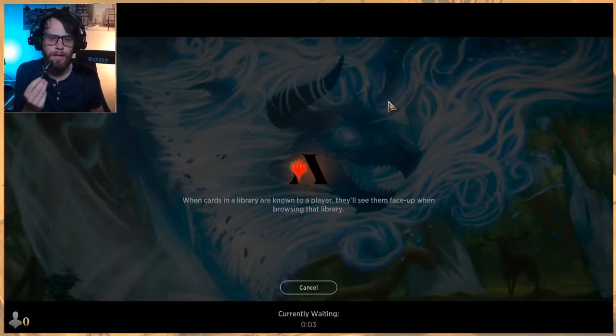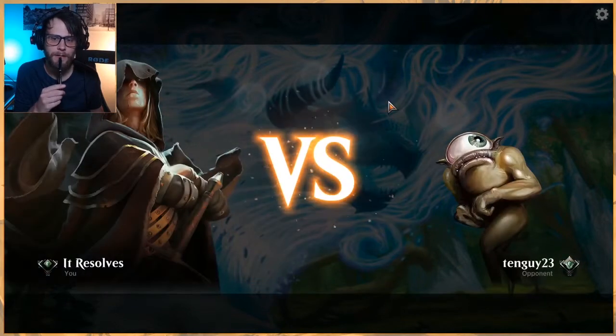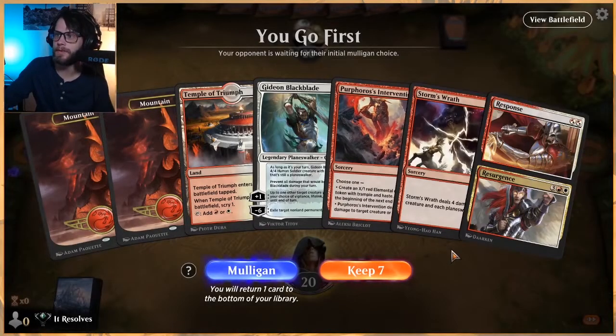The idea of this deck is we have the Capricorn out — the 1/3 that whenever it's dealt non-combat damage, it gets that many +1/+1 counters instead, which is stupid good. The idea is you just sweep the board with things like Deafening Clarion and Storm's Wrath, and then you get there with it. But we haven't actually done that yet.